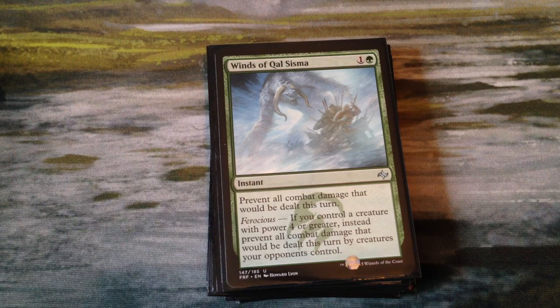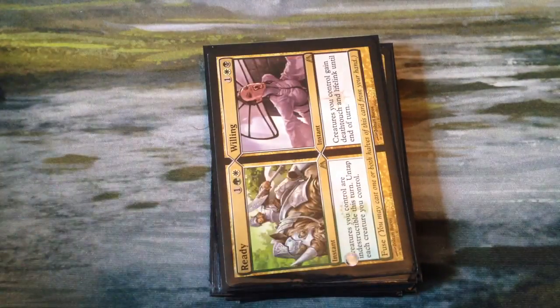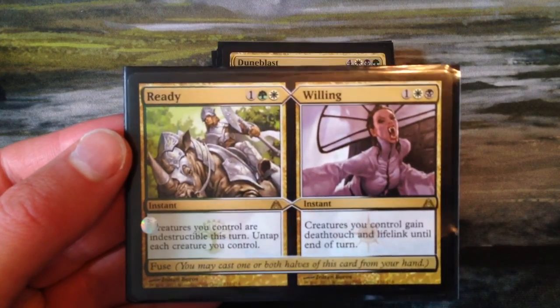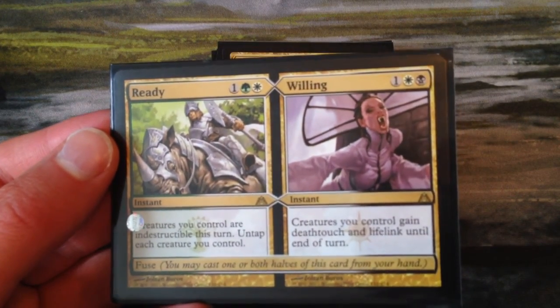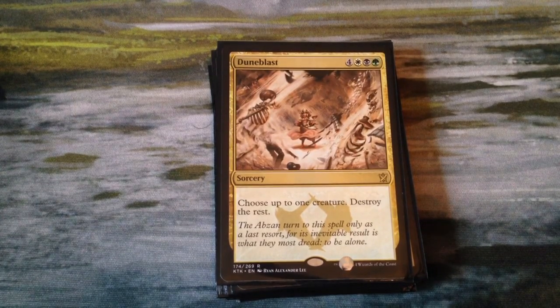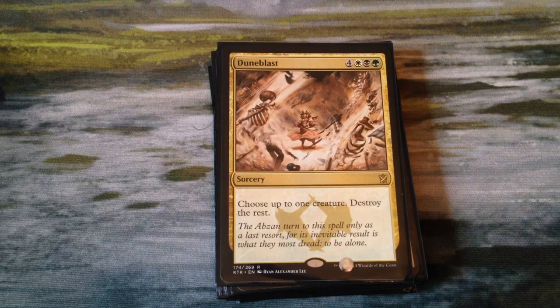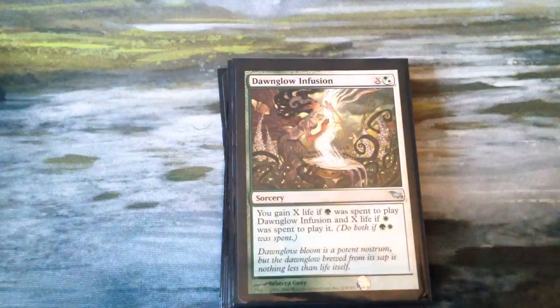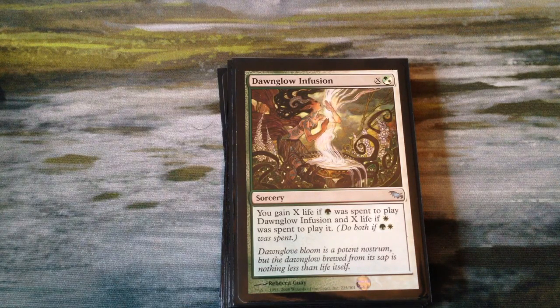Winds of Qal Sisma is basically a two-mana fog, but if we have a creature with power 4 or greater — which we usually do — then we just prevent combat damage from our opponents' creatures and not ours. We have Ready and Willing, which is a split fuse card. Ready is 3 mana — creatures you control are indestructible, untap them. And Willing is also 3 — creatures you control gain deathtouch and lifelink. Together they give indestructible, pseudo-vigilance, lifelink, and deathtouch for 6 mana. Dune Blast is 7 mana — choose up to one creature and destroy the rest. If our opponent has a lot of better creatures, this is nice. Dawnglow Infusion is another great life gain spell — you gain X life if green was spent to play it, and X life if white was spent, so basically gain X times 2 life.